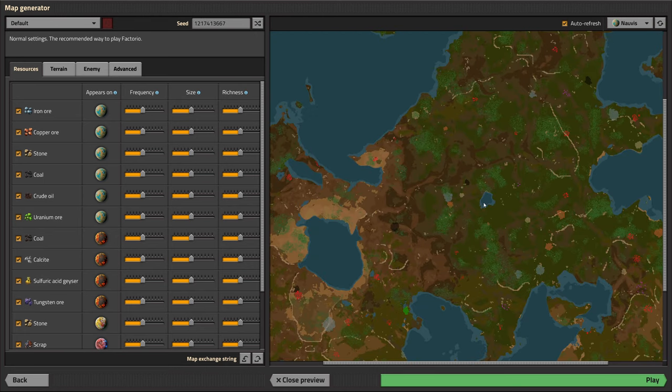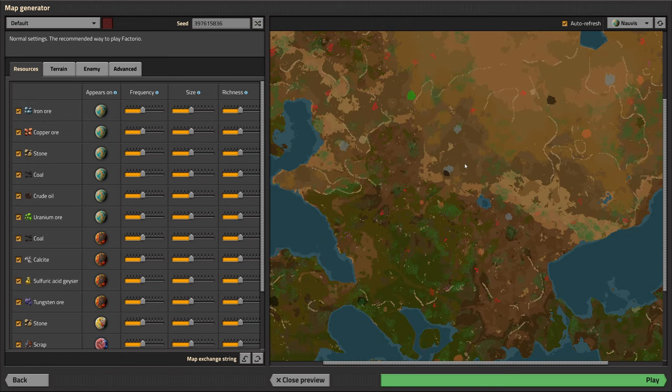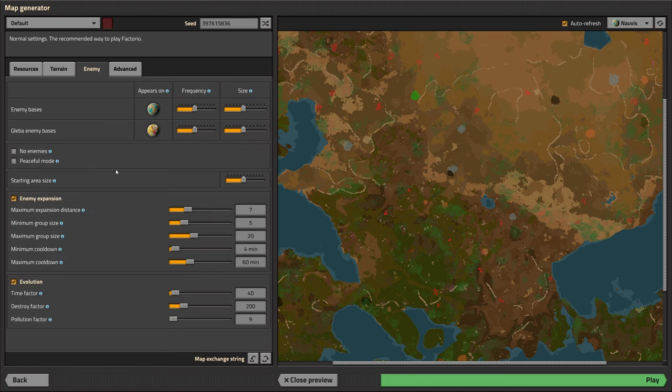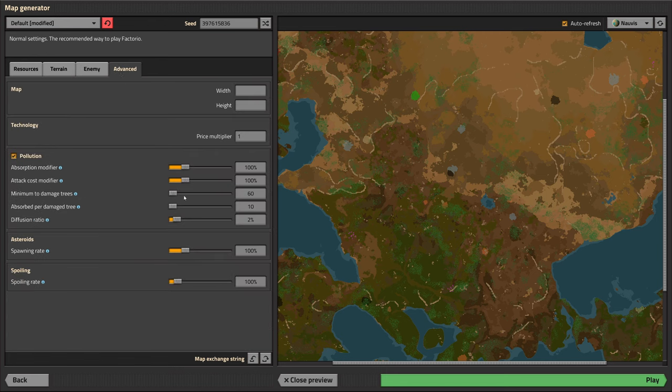The seeds all seem to have about the same distance and layout. I'll change some things - for example, I love enemies but I don't like them attacking every five seconds. I'm going to expand the starting size to 100, turn off enemy expansion and evolution so I'm not afraid to interact with them. I'll also set the diffusion ratio to zero so they don't trigger attacks from far away.